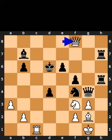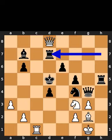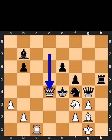White plays queen to f8, check. Black plays king to d5. White plays queen to d8, check. Black plays rook to d7. White takes the rook on d7 using the queen with check. Black plays king to e4. White takes the pawn on d4 using the queen, checkmate.